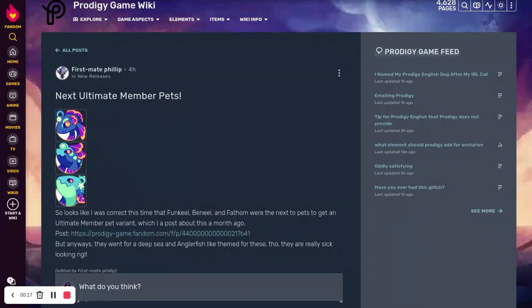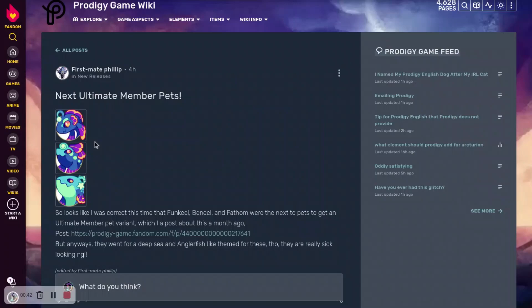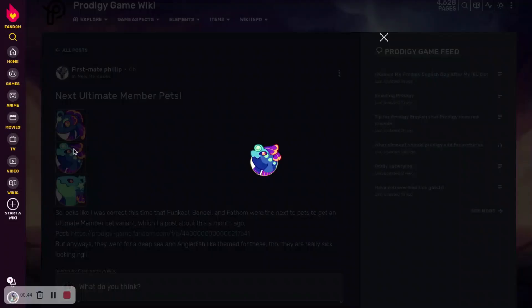So here they are. They were found by First Mate Philip. They look pretty cool — they're like angler fish. Here is what I'm pretty sure is Funk Eagle. It looks really cool. It has these orange fins, the angler fish rod, orange eyes, and I think it looks really cool with the colors — the purple, blue, and orange.